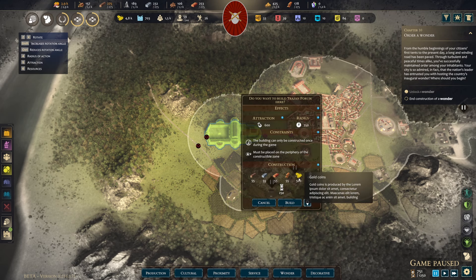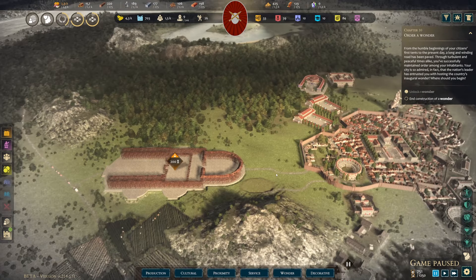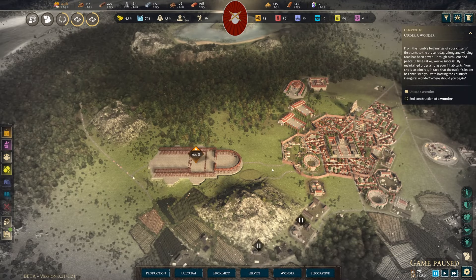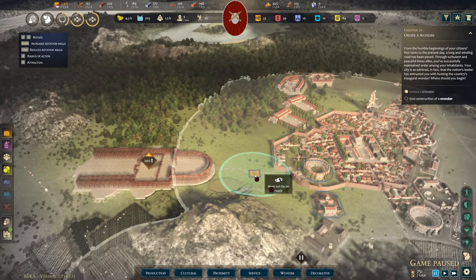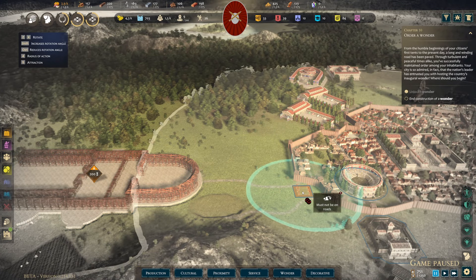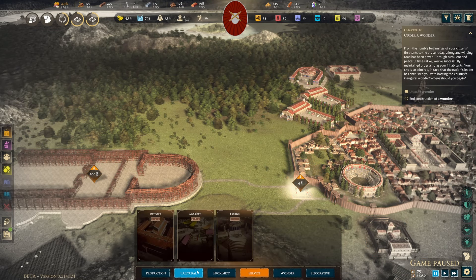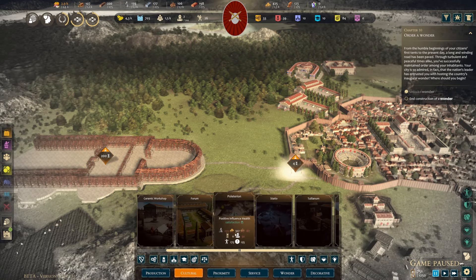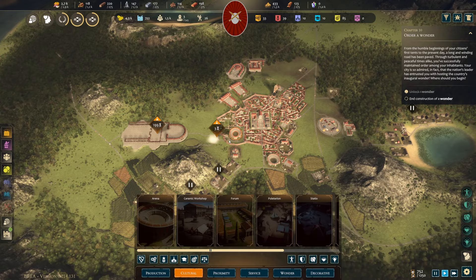There's quite a bit of resources required, including some gold, but most importantly 250 turns — that's going to take us a while. Maybe I'll put some decorations in the middle to increase the attractiveness of this area, and maybe another cultural building there in the future too. Right now we have no workers, so that's not going to happen.